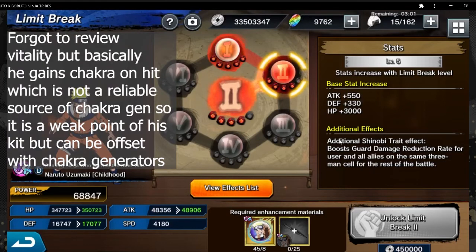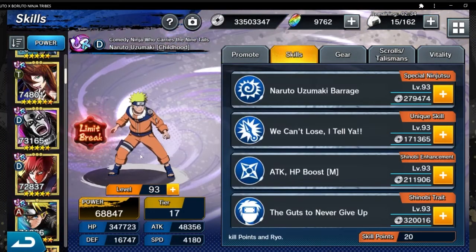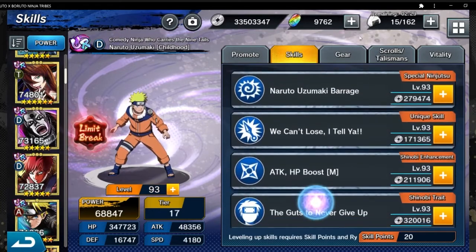For the limit break, it boosts guard damage reduction rate for the user and all allies in the same three-man cell for the rest of the battle at the beginning of the battle. Keep in mind from his regular Skill 4 that he increases guard rate by 26%, so now he's also increasing guard damage reduction rate — basically, whenever your guard rate pops, this determines how much damage it can block. Combining those two together makes your cell really defensive and hard to kill.